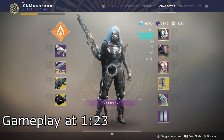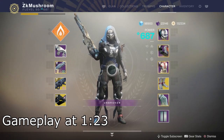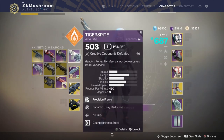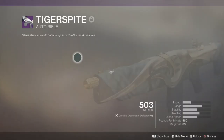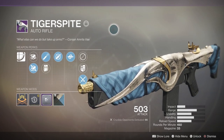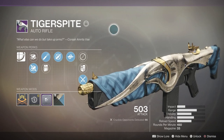What is up guys, in today's video we are reviewing an auto rifle, even though auto rifles are not in the best position right now in Destiny 2. The auto rifle we're gonna review is from the Dreaming City — you can get it from the Last Wish or the Petro bounty. It's called the Tiger's Bite, and I got a good roll — not a god roll, but I feel like I got pretty lucky for once.